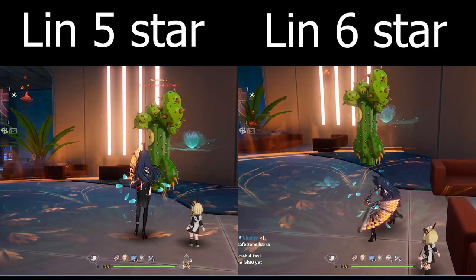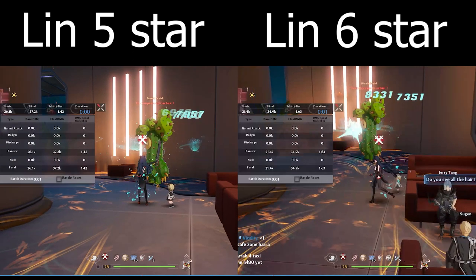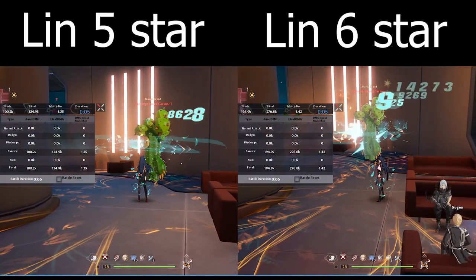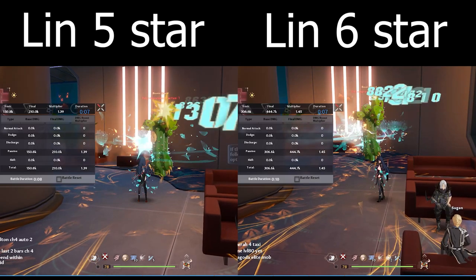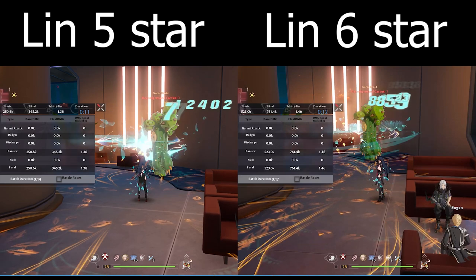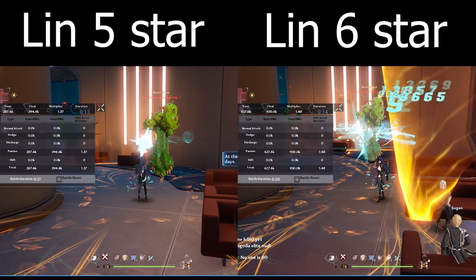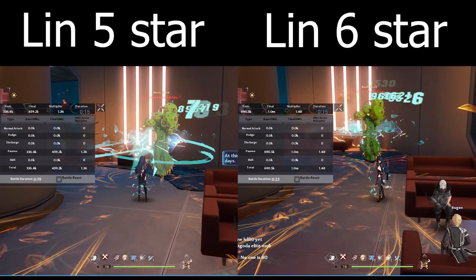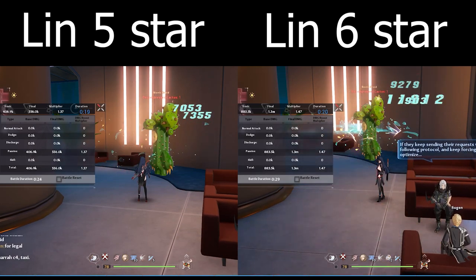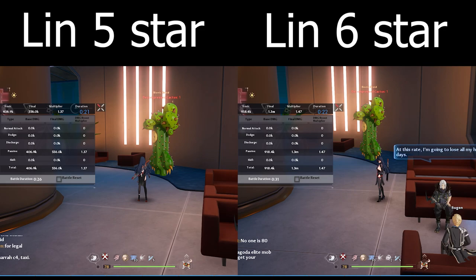The biggest takeaway from the 5 star to 6 star epitome testing is that the damage nearly doubled when I was able to use two of the Moonlight Realm. As a disclaimer, you're not able to get double the charge speed with two Moonlight Realms, so definitely keep that in mind. And damage is increased to 23% from 15% — so if I'm reading that right, it's really, really powerful.